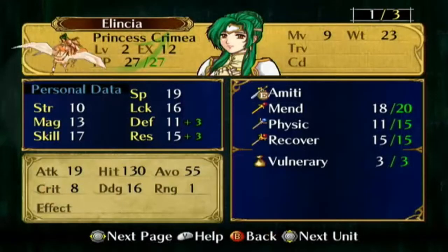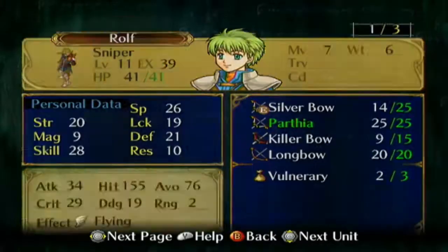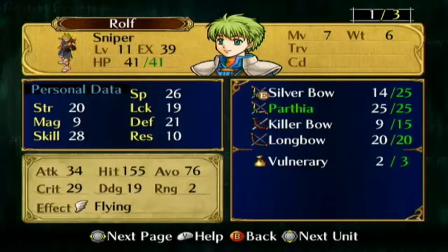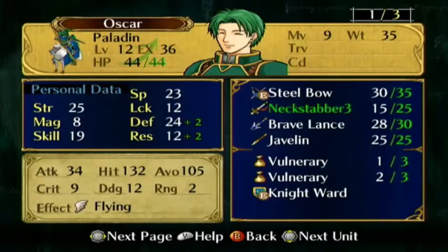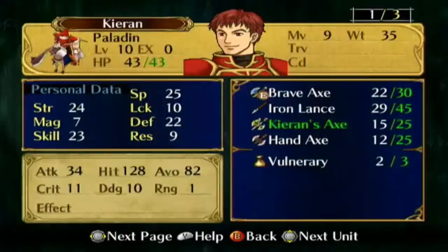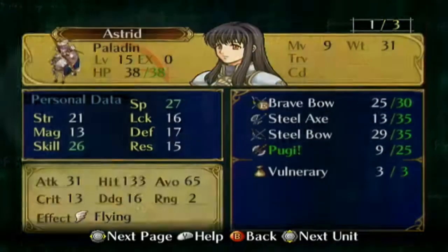I gave some stat boosters to Elincia — especially the recovery staff. The equipment on my other units hasn't changed all that much. I don't need to bring the Sonic Sword again in this map. I wanted to give Soren the Bolting tome, but he's still not C rank unfortunately, and I don't have anything else to spare.